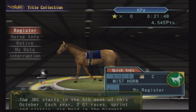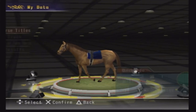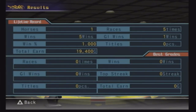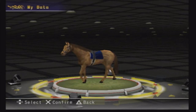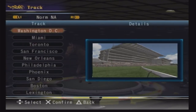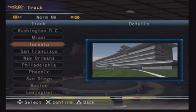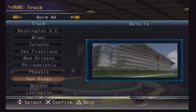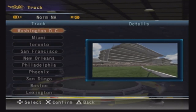That's going to be the end of the races. Let's talk about some special racing series and look at our data. We did not win any horse titles. In terms of results: five races, five wins, one grade one win. There are nine normal and nine all-around horse titles, and as you win them you'll unlock additional ones. Here are the tracks: Washington DC — probably closed — Miami which is Gulfstream, Toronto, San Francisco which is Golden Gate, New Orleans, Philadelphia, Phoenix, San Diego which might be Del Mar, Boston, and Lexington which might be Kentucky Downs.